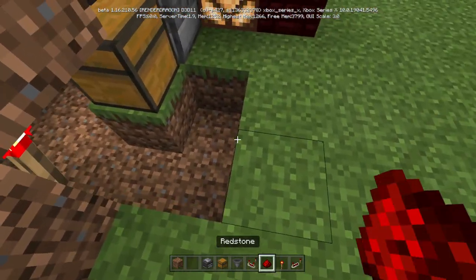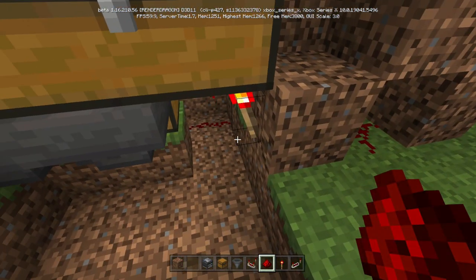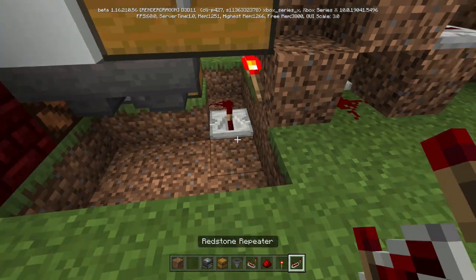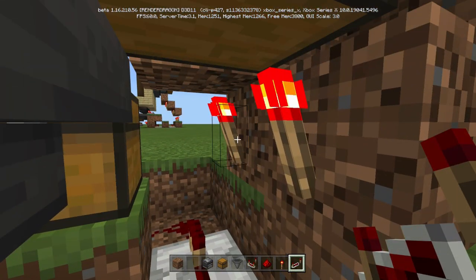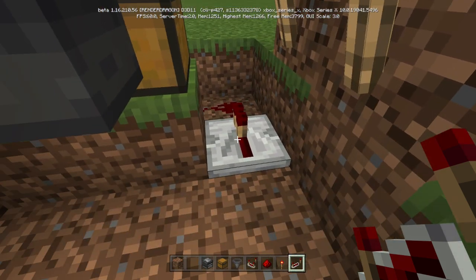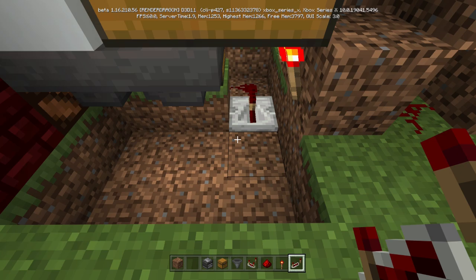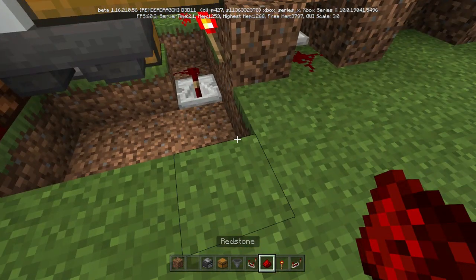Put a piece of redstone, a piece of redstone, turn around and put a repeater there. Why a repeater? Because this torch is on — if we stuck a piece of redstone it would touch this and that light would always be on. We don't want the light on now; we only want the light to activate when this system gets activated.